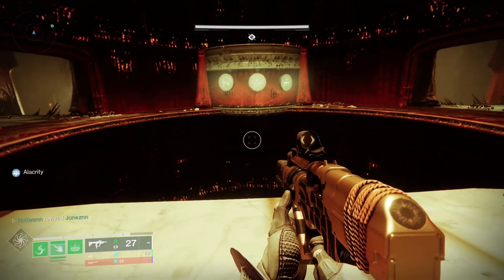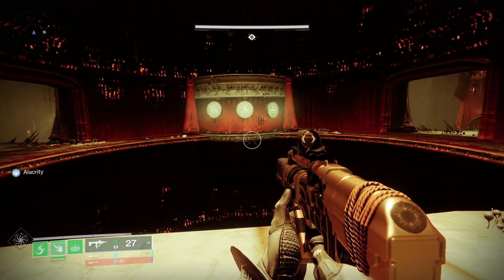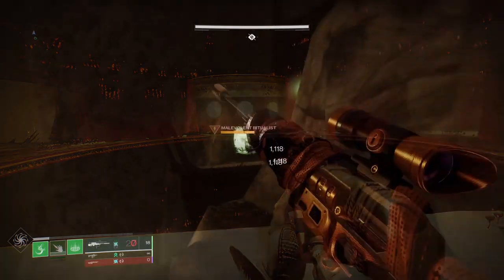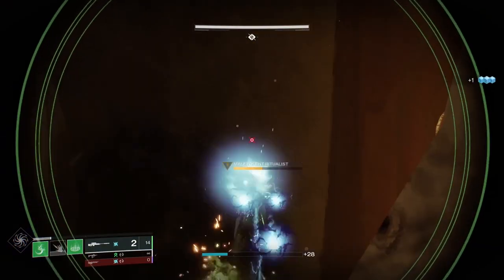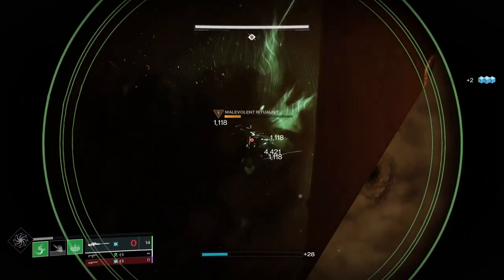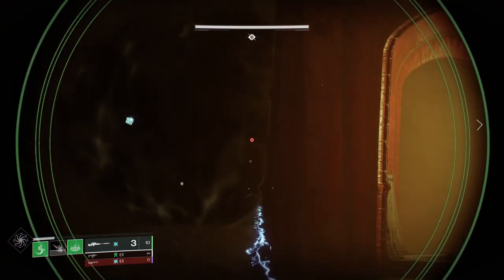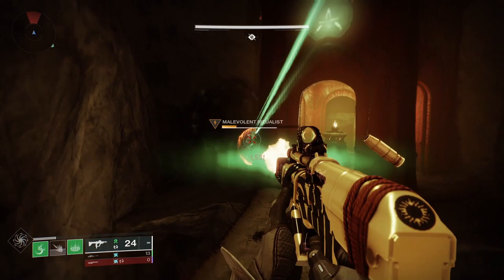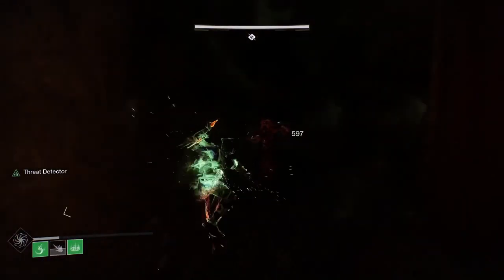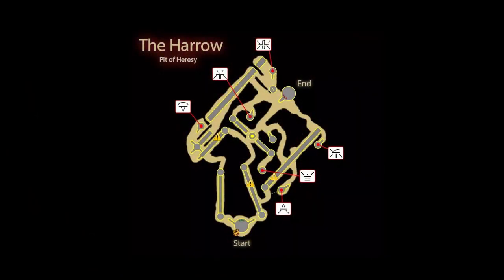The next section of this dungeon is the Harrow. For this encounter you will need to look at the runes at the start, then navigate through the maze to find the towers that have those runes on them. This is very similar to the first encounter, but at these towers you will find a witch and some other enemies. To complete this encounter you need to kill the witch at each of the three towers marked with the symbols. You can use the map provided to help navigate through the maze.